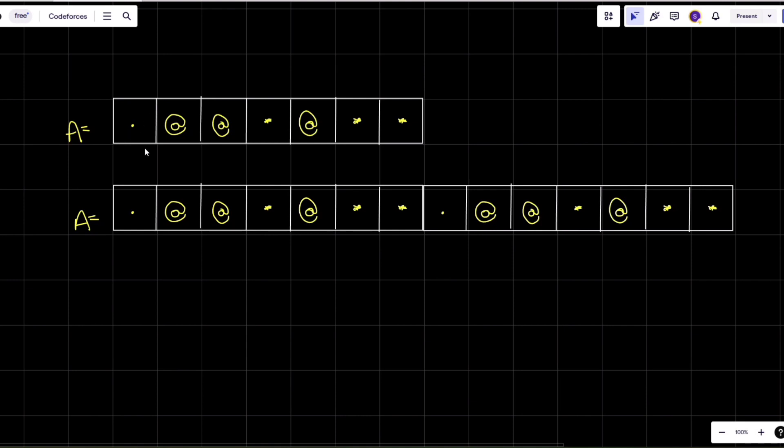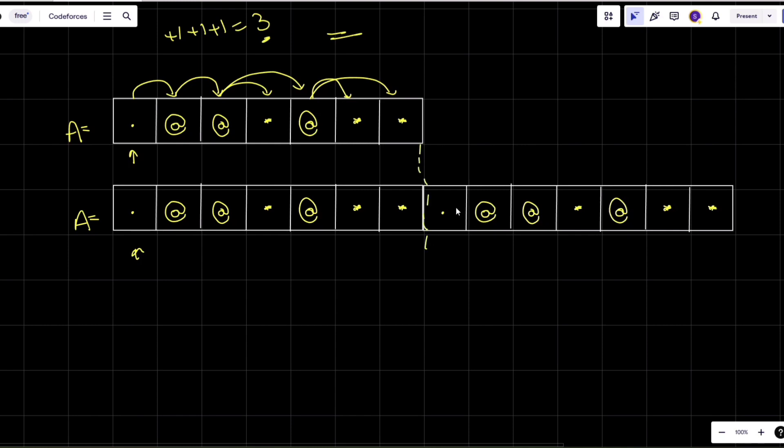In this example, initially you are on an empty field. You take one jump and collect a coin — plus one. Then another jump, plus one. Then whether you take one or two jumps you collect another coin — plus one. Now if you take one jump or two jumps your game ends, so the answer is three.